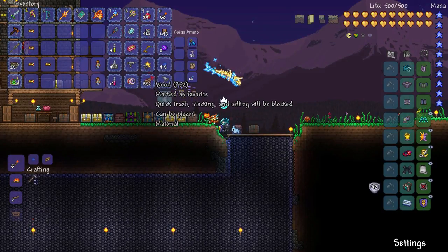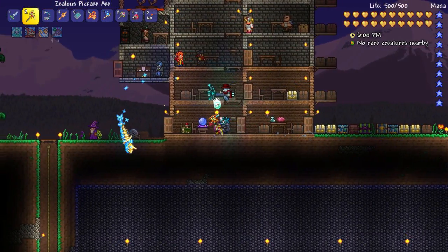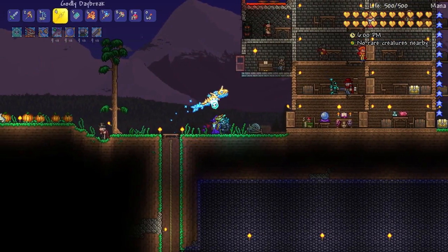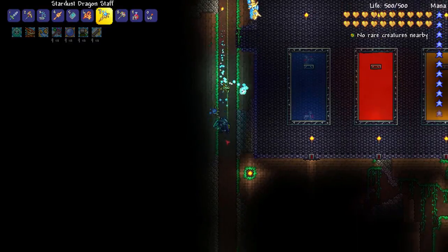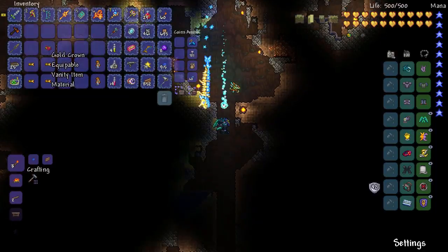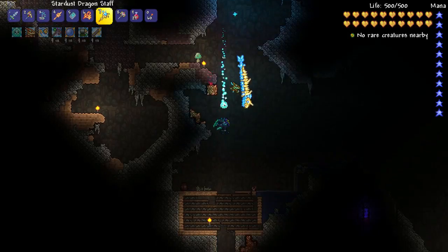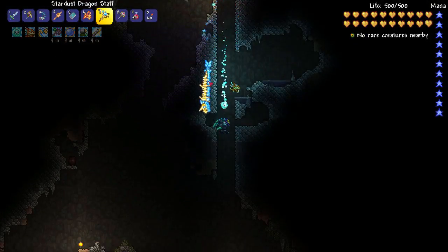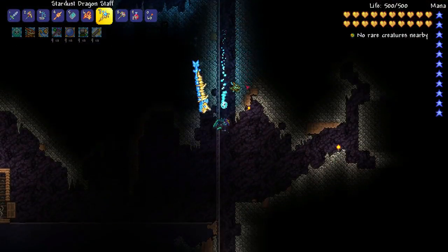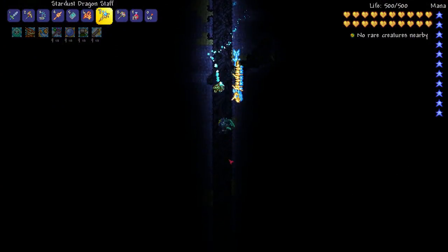The plan for today is we're going to start out with a boss fight. Let's head down and kill the guide. I have a whole bunch of gold crowns. You use gold crowns to make the slimy crowns, which allows you to summon the King Slime — that is one of the trophies we're going to go after today. The other one is the Wall of Flesh.